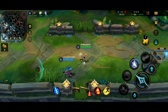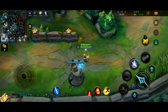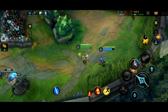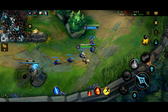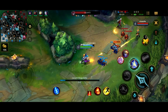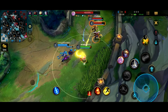Lux's passive is called Illumination. When hitting an enemy champion with an ability, for the next 5 seconds, that champion will have a stack on them that does bonus damage. So when you hit this first skill and then you smash it on them, it does bonus damage for your next basic attack. The combo for her is you wanna throw a skill and then basic attack right after, and then throw another skill and then basic attack after, so you get that passive in between.